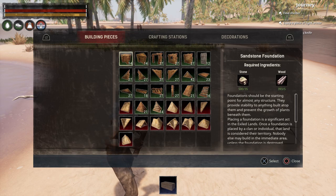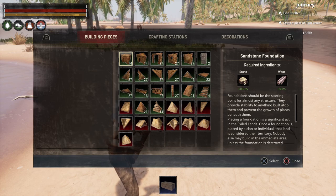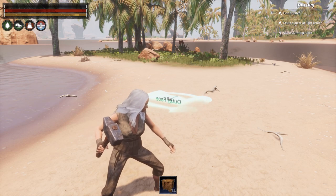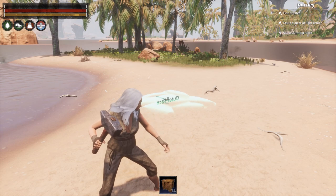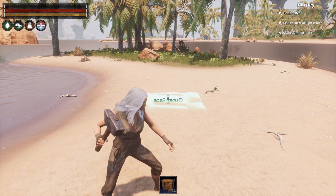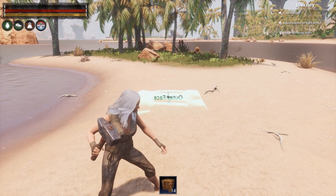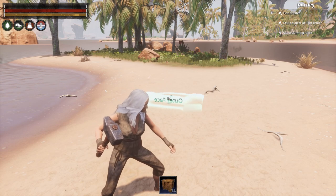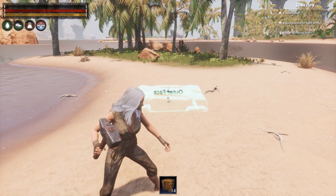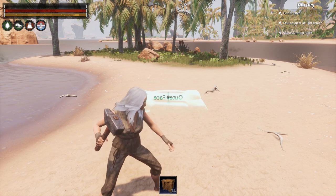You must have the required items in your inventory to build with the construction hammer. Hit the X button to select the foundation and it will appear in front of you. To rotate it, hit R2 or L2. To move it up and down, tap the down button on your directional pad, then hit R2 or L2 to raise or lower it. If you hold the down button too long it will just rotate — you need to tap it to get up and down movement.